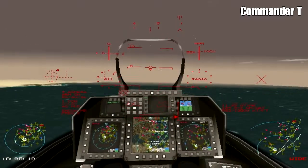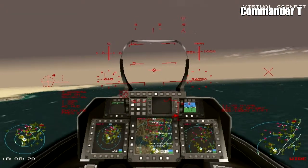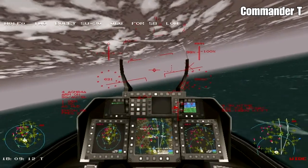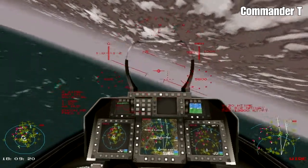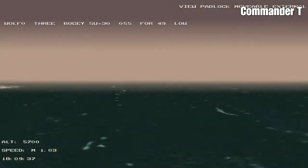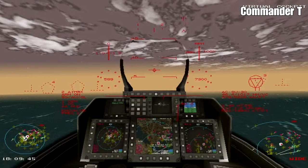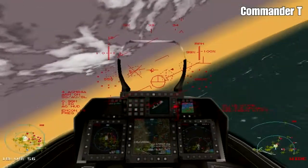We shouldn't get too much trouble from enemy airplanes. We're in a situation where we've got to follow the rules of engagement, so we've got to wait until enemy planes attack us before we engage them. We've got some SU-30s in the area - I'm not too worried by them. There's a tanker over there that's not a targeted tanker, so we can leave that be.